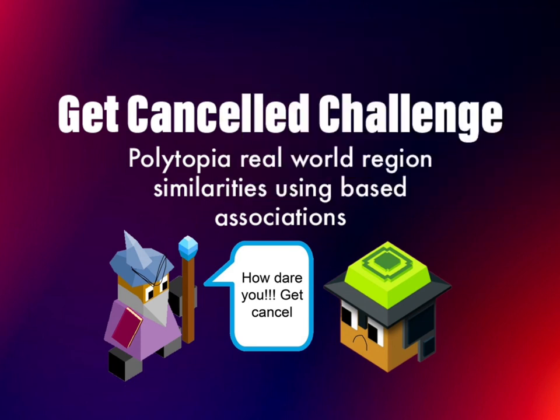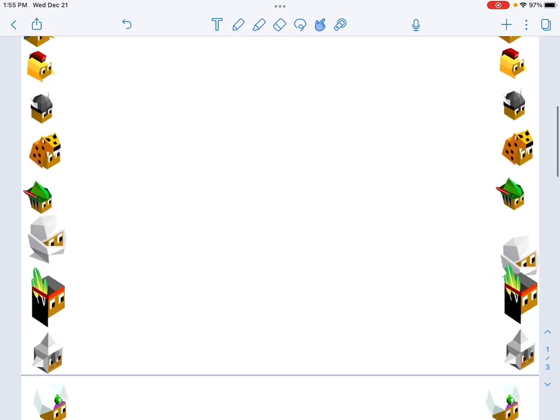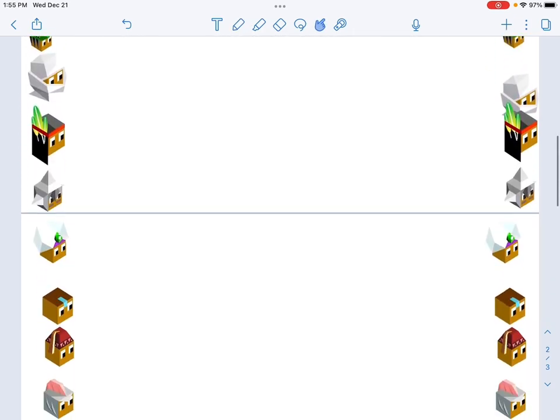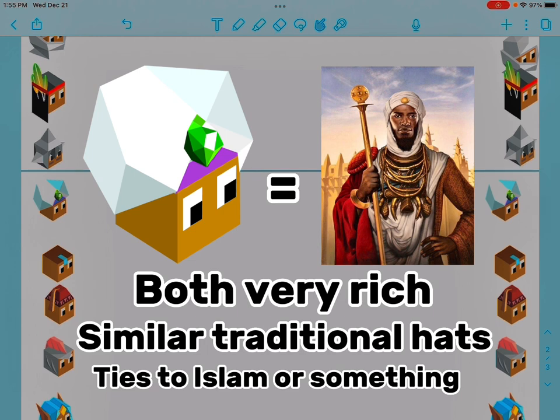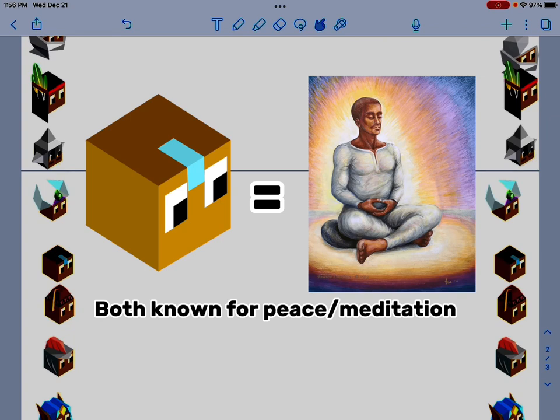What this basically is: Polytopia tribes are based on certain regions or certain traits of certain regions. For example, Luxidor could represent someone from the Mali Empire in West Africa because they were very rich, and it could also represent some parts of the Middle East. And Imo is like a meditation tribe, so that would be somewhere in the mountains.